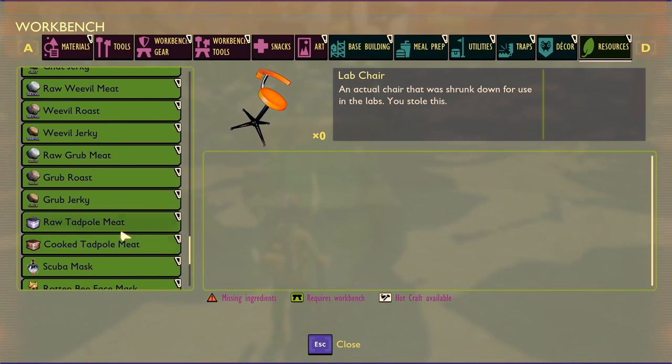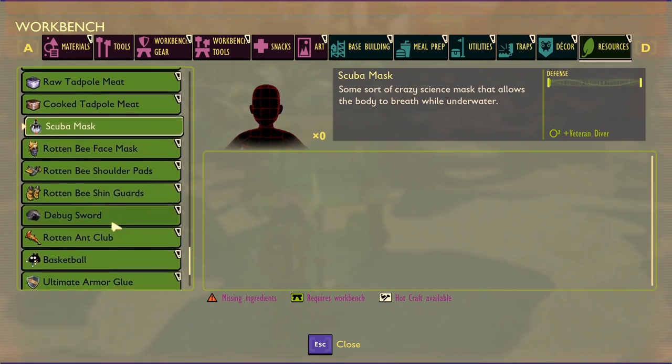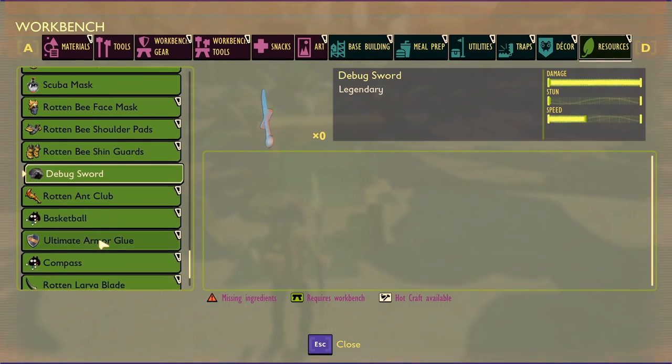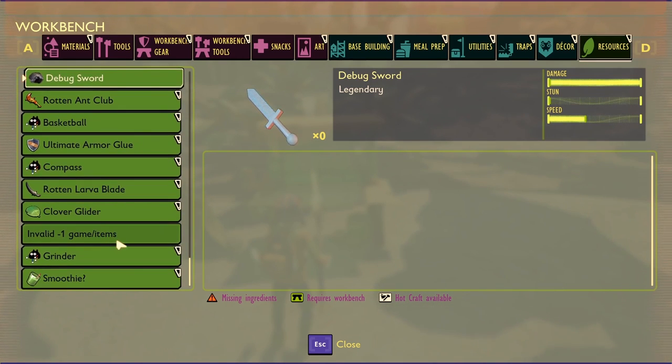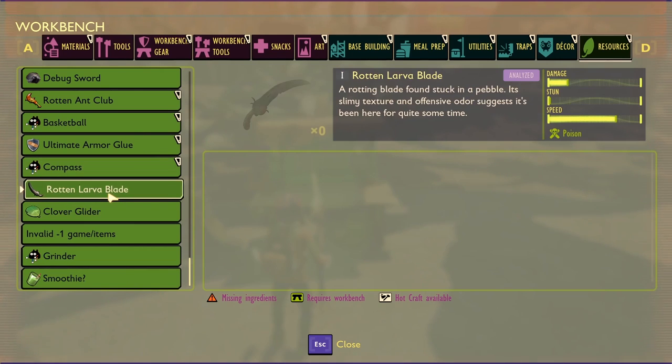Some of these are easily found in creative mode and some you have to unlock via secret ways. Don't forget to subscribe to Sir Similat - he's digging deep and doing a lot of work. There's also a debug sword, which might just be a developer testing tool, but it could also become a real weapon in the future - actual swords instead of just knives.